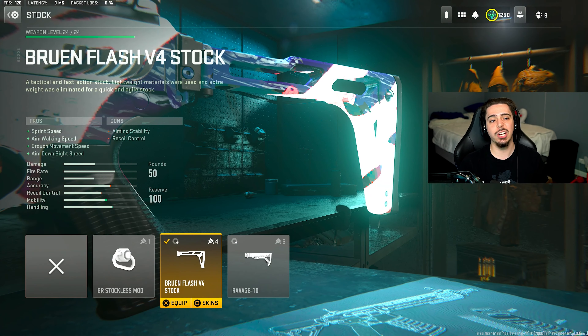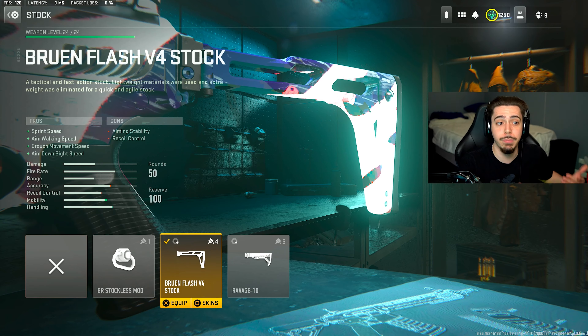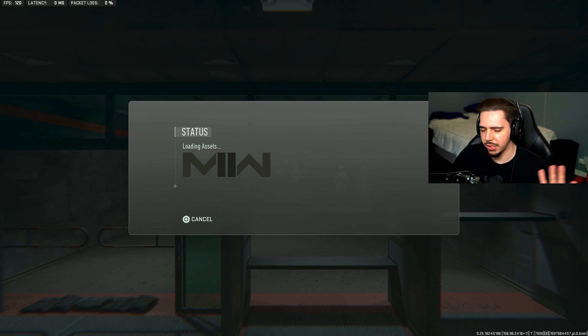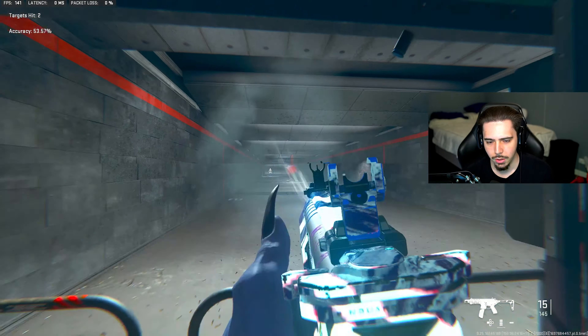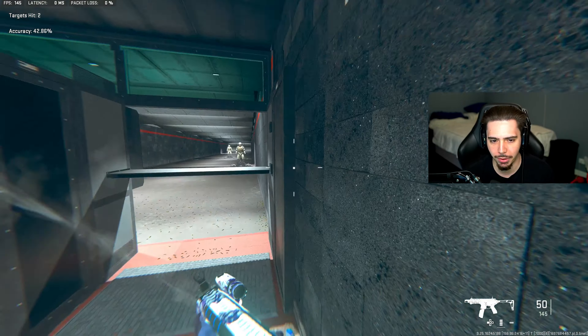The final attachment is the Bruen Flash V4 Stock — basically the FT Mobile Stock we had on the Lockman Sub, tuned the exact same way. Super quick and easy build to go over since it's so similar. In the firing range it doesn't move, the TTK is incredible, and you have great range plus so much mobility. That's what makes it the brand new meta SMG — if you're not using this you are seriously missing out.